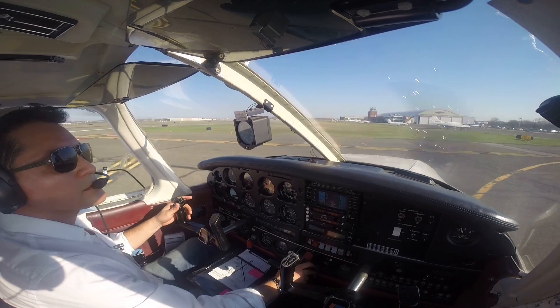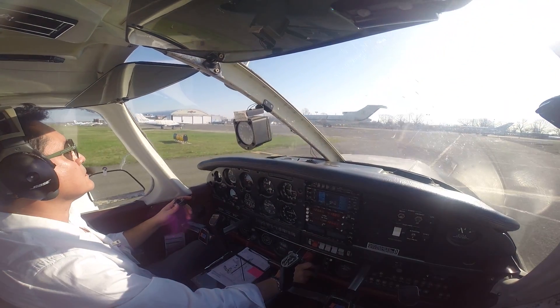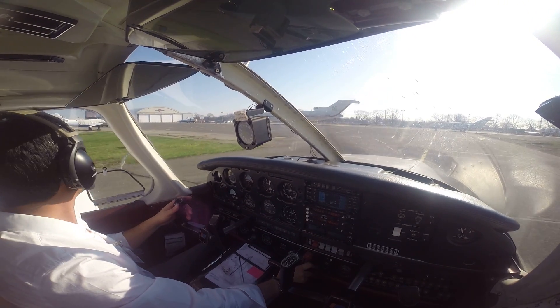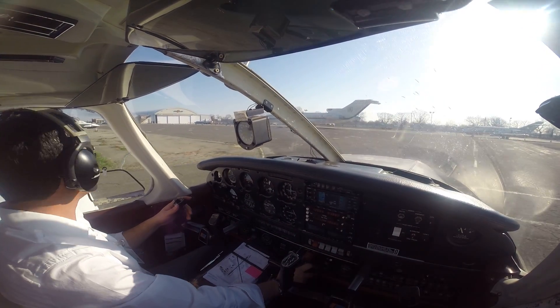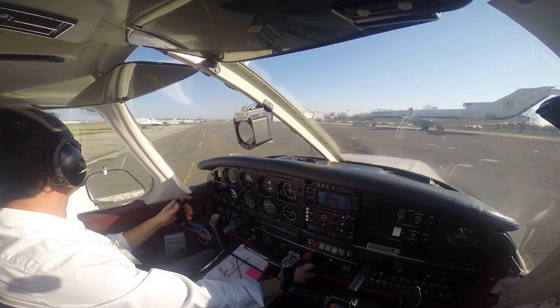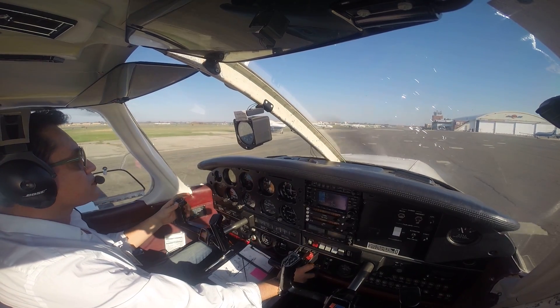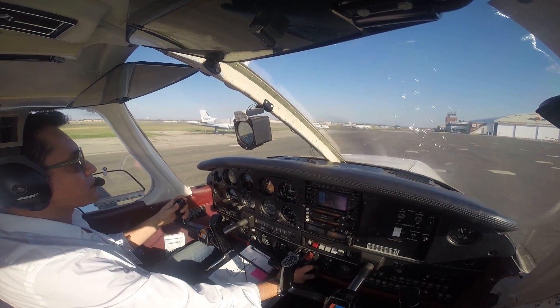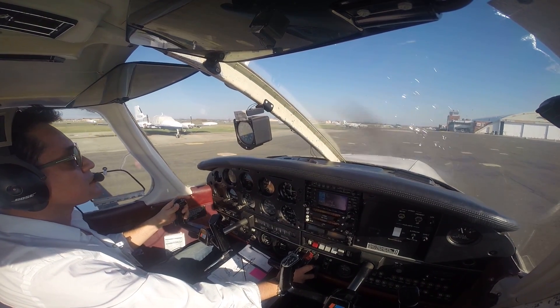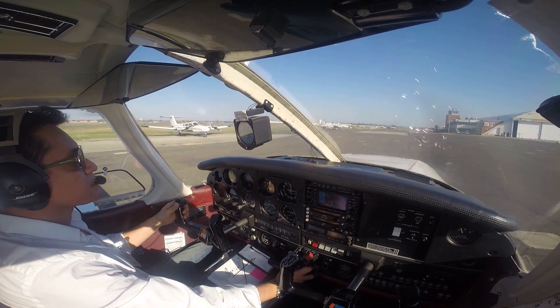Republic Ground, Cessna 6-2-2-Echo at the Echo ramp, request to taxi VFR with X-ray. Cessna 6-2-2-Echo, Republic Ground, Runway 1, taxi via Alpha Bravo. Alpha Bravo, Runway 1, 6-2-2-Echo. And Cherokee 0-8-0, how do you hear me? Affirmative, Cherokee 4-3-0-8-0. Cherokee 4-3-0-8-0, thank you. Have a good day, Cherokee 4-3-0-8-0. You too.